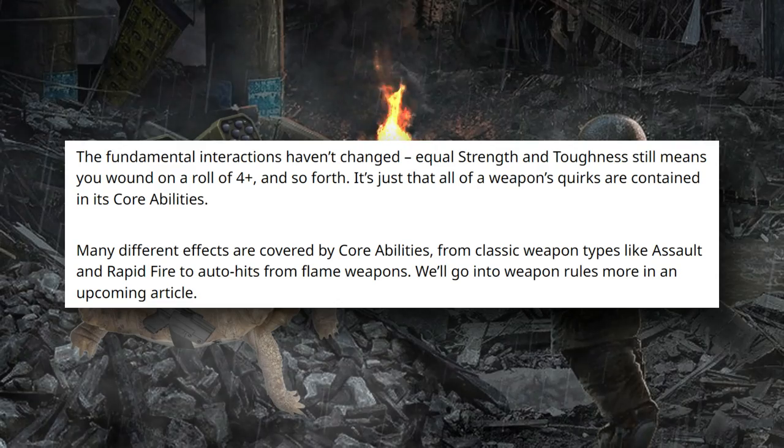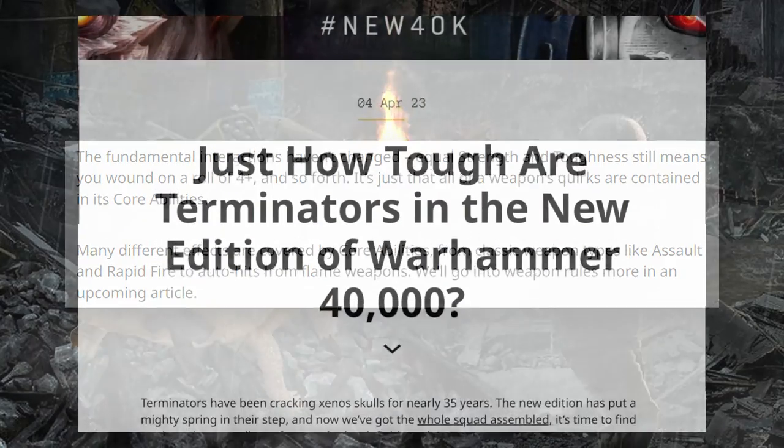A lot of weapon types have also been removed. We're no longer going to see weapons listed as, say, Rapid Fire 2 as their weapon type. Instead, they'll just have a number of attacks and have Rapid Fire as a special weapon attribute. Exactly what a lot of those do is still up in the air, but we do have a couple of previews of some really important ones.